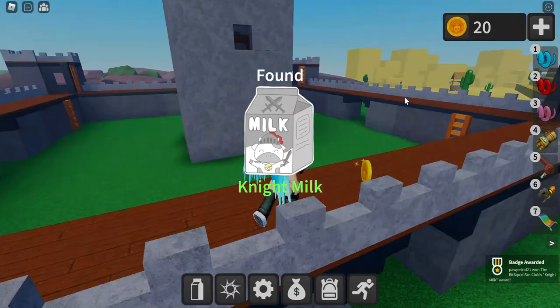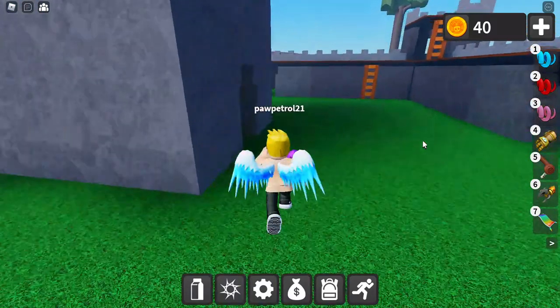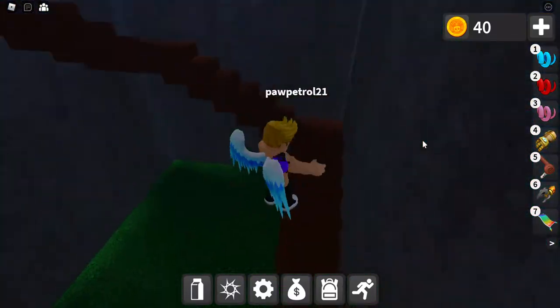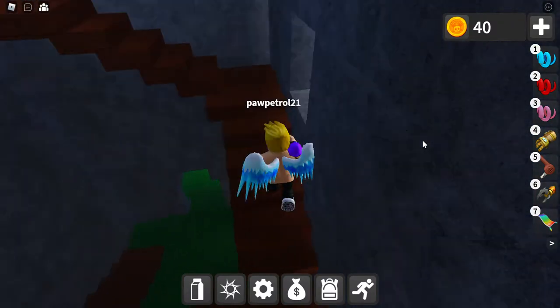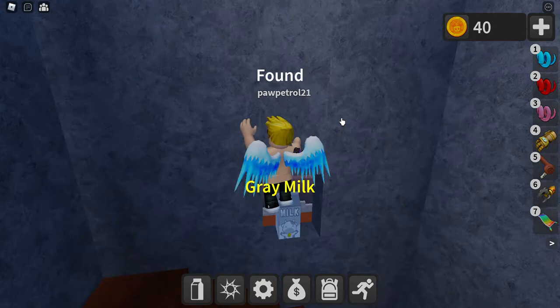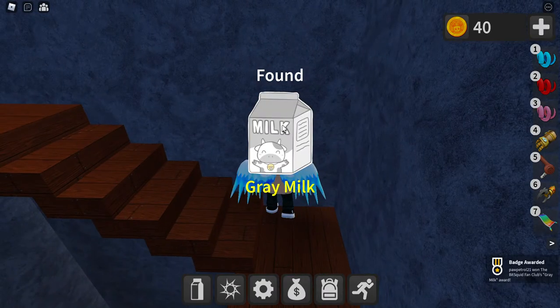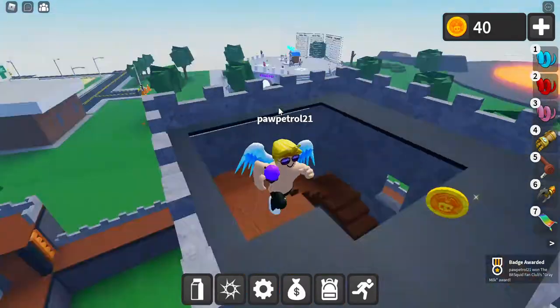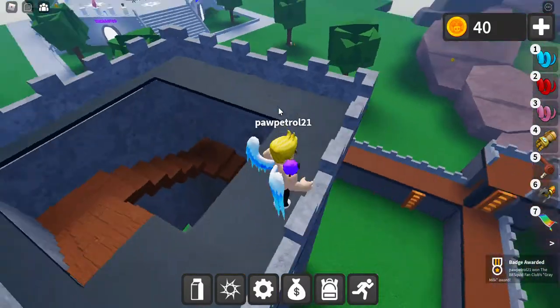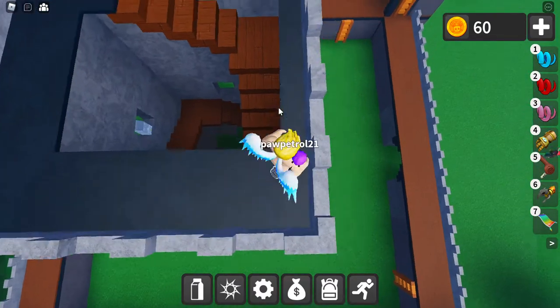Something has to be in that tower. What could it be? Oh, grey milk. Really lucky. There should be something up here. There's just a grey milk, I suppose.